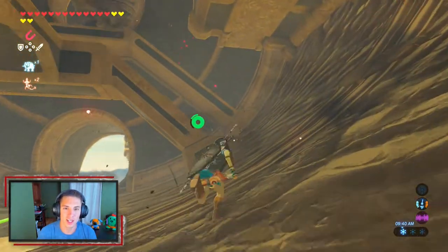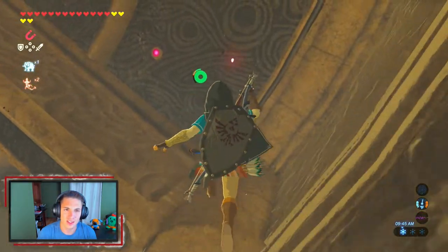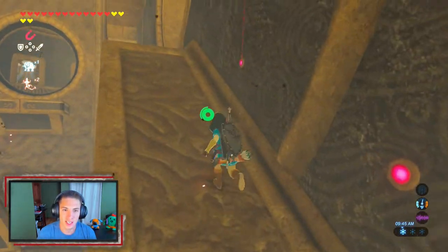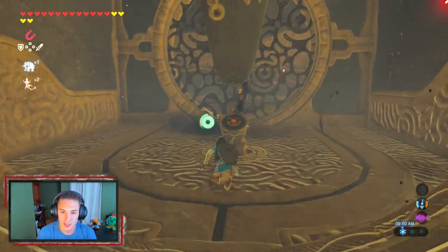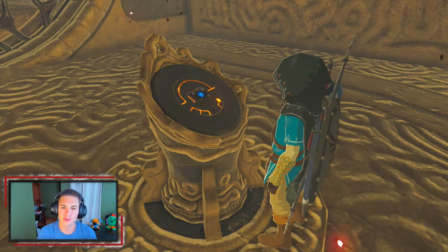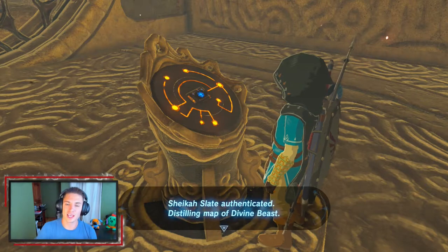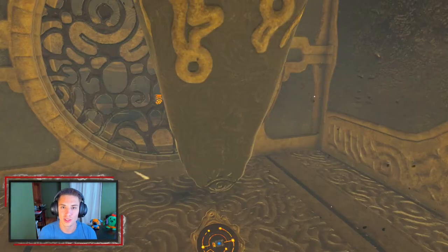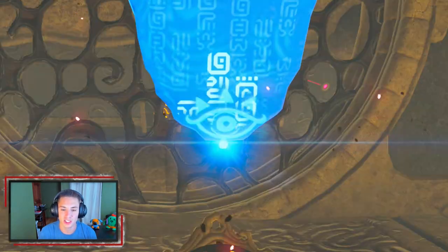We make our way over there to unlock the map and then unlock the secret ability that the divine beast has. As you remember, the elephant shot water out and you had to control it. The lizard flipped on its side. But this one actually has three cylinders inside — the camel — and you can rotate them to control it. Here we go, we get the map and distill it into our Sheikah Slate.